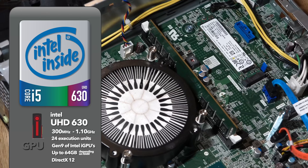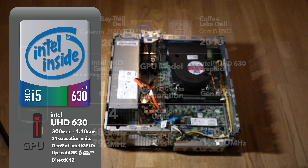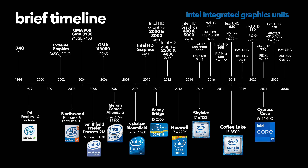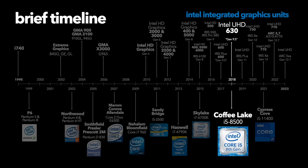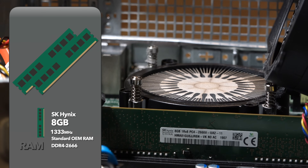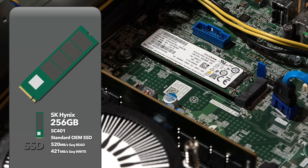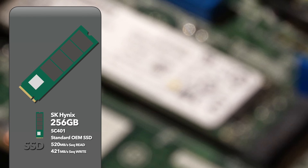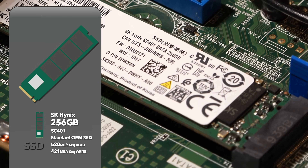This GPU can go from 300MHz to 1.1GHz, with 24 execution units compared to the four of my old Baytrail PC — so I'm excited to see what this UHD GPU can do. It's part of generation 9, or 9.5 technically, of Intel's iGPUs. It supports DirectX 12 and up to 64 gigs of RAM if you've got the RAM to spare. In terms of RAM for this PC, we haven't changed much — it's the stock SK Hynix 8GB RAM, nothing fancy, just what came with the Dell. What is really nice though is that this Dell came stock with an SK Hynix 256GB SSD. The SSD is nothing special in terms of numbers, but having an M.2 SSD built in was a great score at the price we paid.